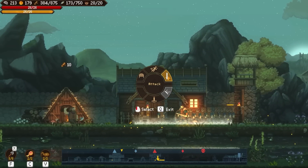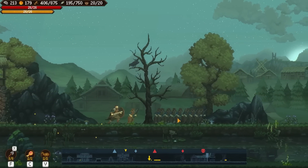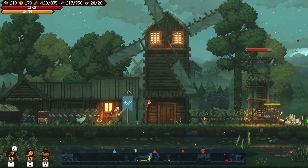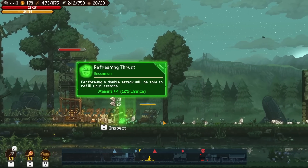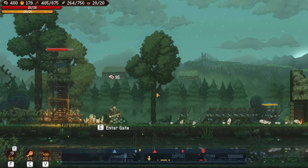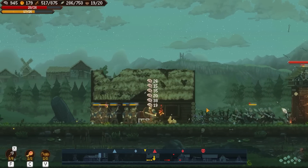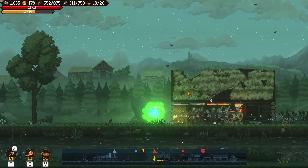Attack! Oh, I can just tell them to attack from here — my bad, I didn't know that. That's very good because I was thinking I had to set up rally points, but it doesn't seem very effective to send them in uncommanded groups one by one. Performing a double attack will be able to refill your stamina — that is very good because we use that quite a lot. You people are weaker than the men I've got now — you're like the earlier version of the car. I dare you to come near me — my double attack will recharge my stamina, it said so.